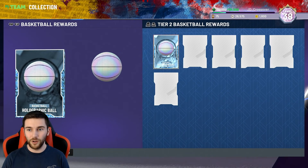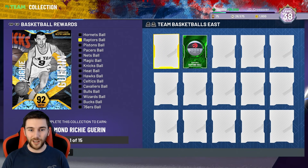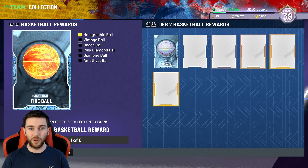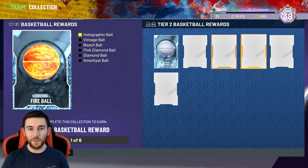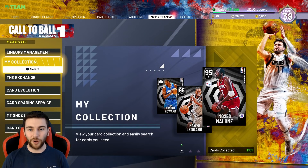There's the holographic ball, and we need the fireball and the disco ball to get the unicorn ball. We have the amethyst, diamond, and pink diamond balls, while the vintage and beach ball are not available in the game as of yet.